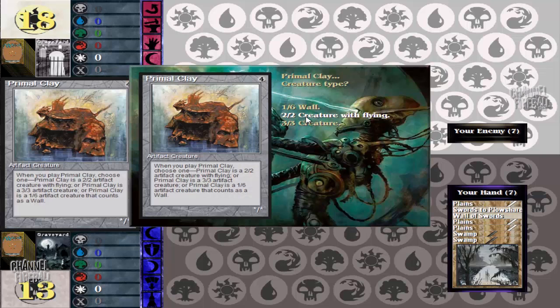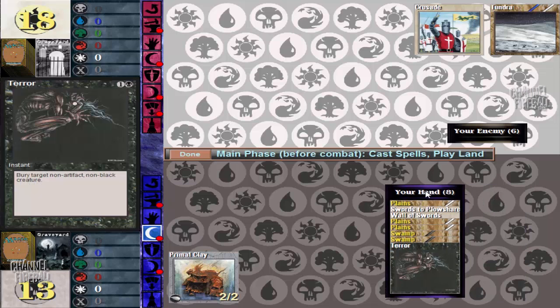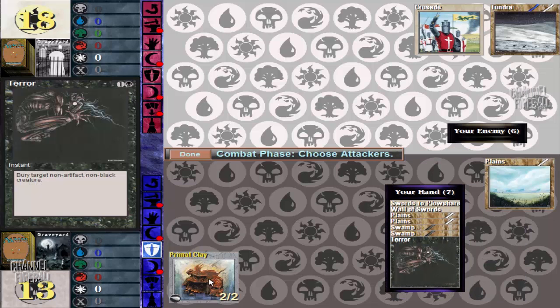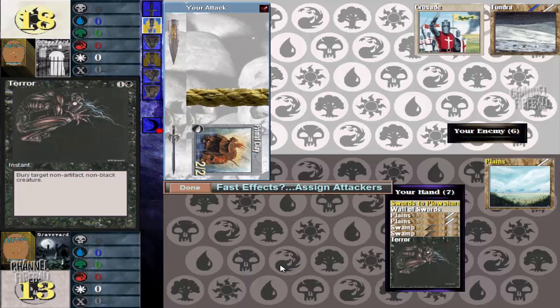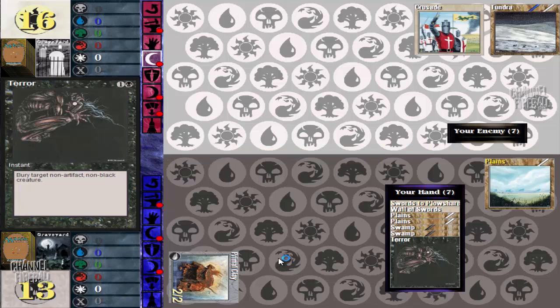I'm going to have it be a 2-2 flyer. This is a really good start for us — we've got Terror and Swords in hand, the mana to play them, plus the threat in play.